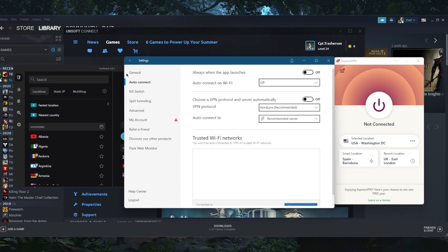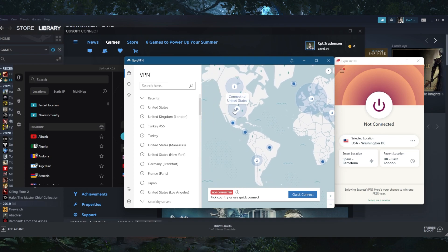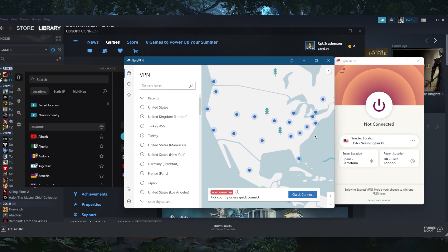The second thing you want to keep in mind is that you need to connect to the VPN server that is closest to your gaming server. Let's say your game server is in New York — you want to connect to the VPN server that is also in New York, because it's all about distance when it comes to latency. The bigger the distance, the more latency you're going to get.